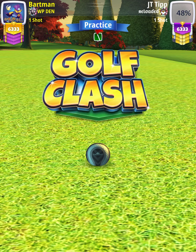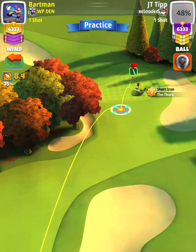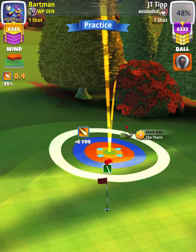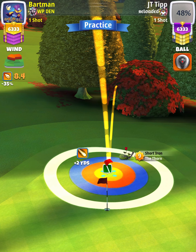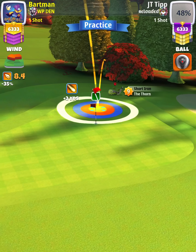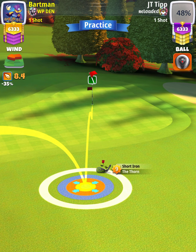For our approach shot, we're going to use a Thorn level eight and above. This is going to be a no-spin shot. First thing I'm going to do is push forward through the hole until the bottom of the white ring is touching the cup, and from here I'm going to check my plus yardage, which I'll use to determine my slider percentage for the approach. We were at plus two yards.